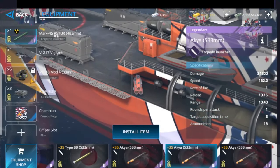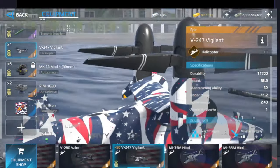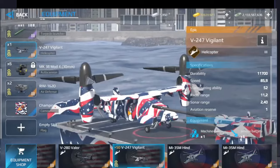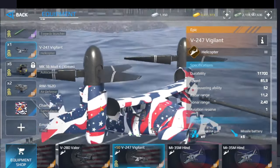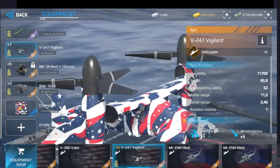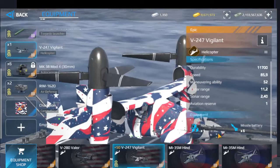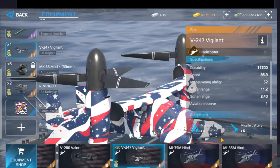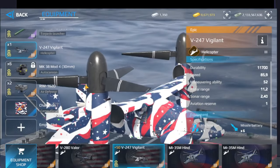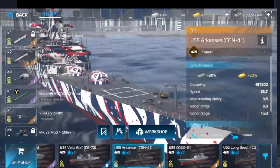The helicopter — this is crazy. This is a UAV, so this is a drone; there's no pilot in this helicopter. Look at the durability. The speed is pretty good. We can see that we have six missile batteries and also one machine gun, so it is really good.